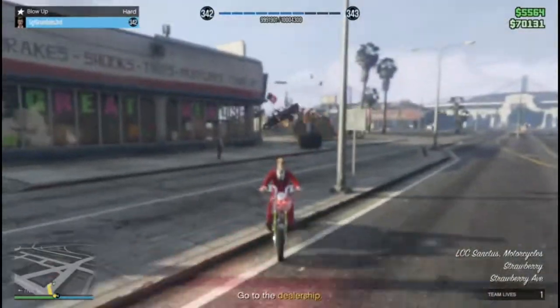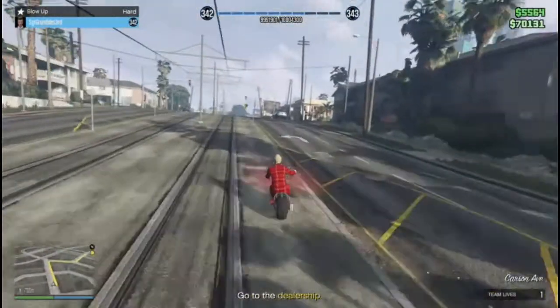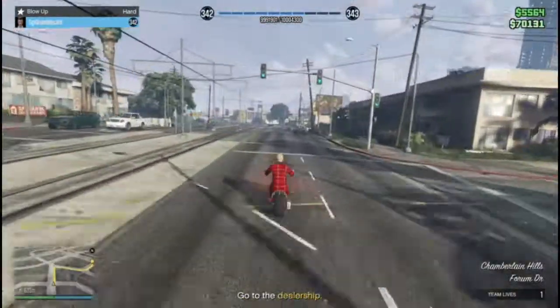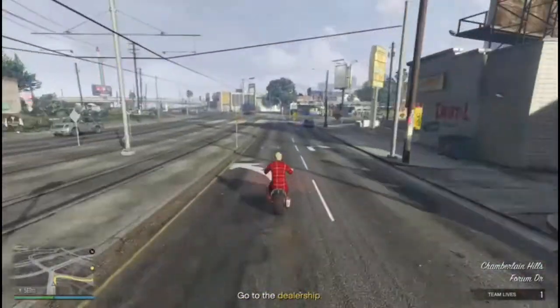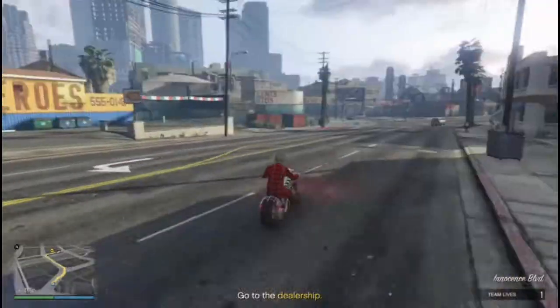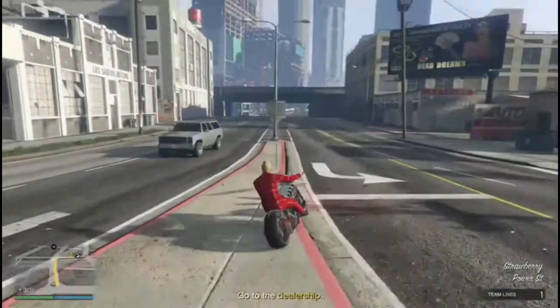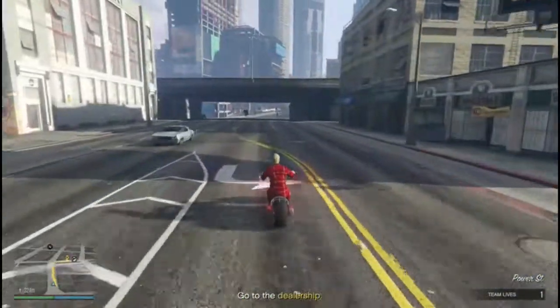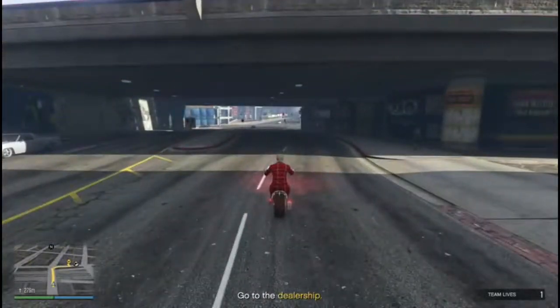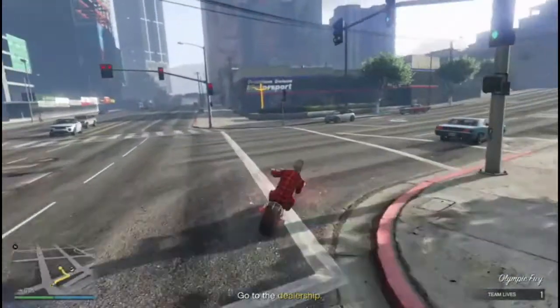You want a supercar? No, that wasn't a question. But you also want the kind of chic that only an Italian supercar designer can provide. Impossible? Enter the Lampadaddy Novak — a standard SUV with the soul of a slightly superior SUV. The days of choosing between utility and style are over. The Lampadaddy Novak is available now from Legendary Motorsport.